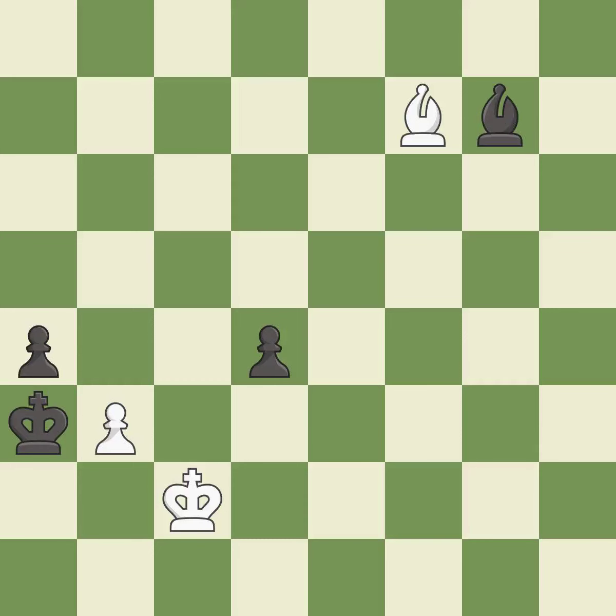This maintains the balance in material with a good trade — it is best. Recaptures — it is best. Takes back — it is excellent. The passed pawn moves towards its goal — it is best. This removes a pawn that put the king in check — it is best. A sharp, back-and-forth game where both players had chances. That game was pretty competitive. The opening was balanced, both players navigated the middle game well, and white's accurate endgame play outshined black.